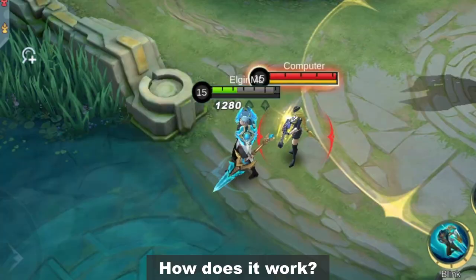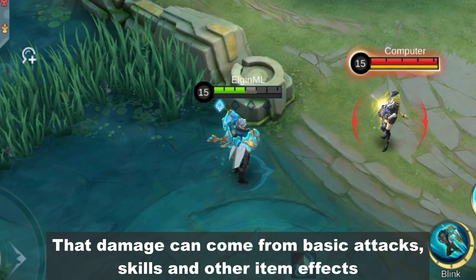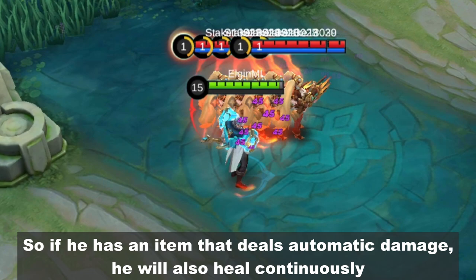How does it work? It has to do with his passive skill, where he recovers HP when dealing damage after gaining crystal energy. That damage can come from basic attacks, skills, and other item effects. So if he has an item that deals automatic damage, he will also heal continuously.